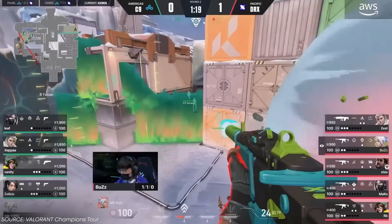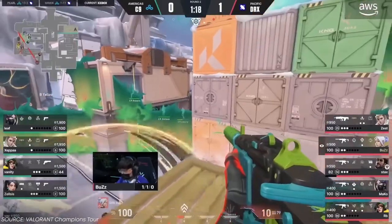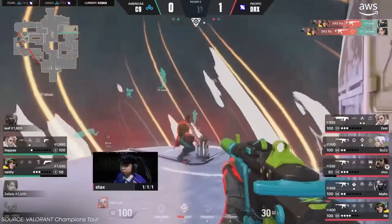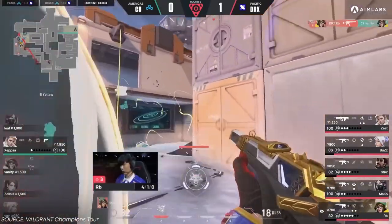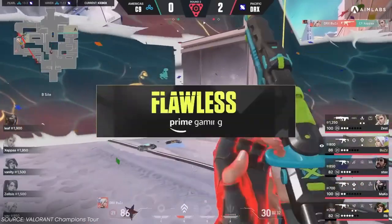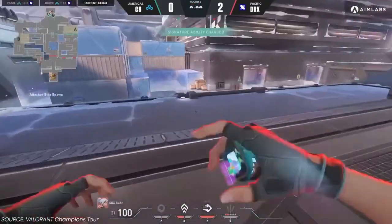DRX use the cover of this Cascade to close distance. Once it gets clear, they will activate their Viper toxin screen and plant. They will plant it inside. But look at the location of the plant — it's open, not the usual spot close to the corner. In some rounds they did plant closer to the corner, but that was only when they were sure that no Killjoy utility is present, nor any agents could send damaging utility through to deny the plant.